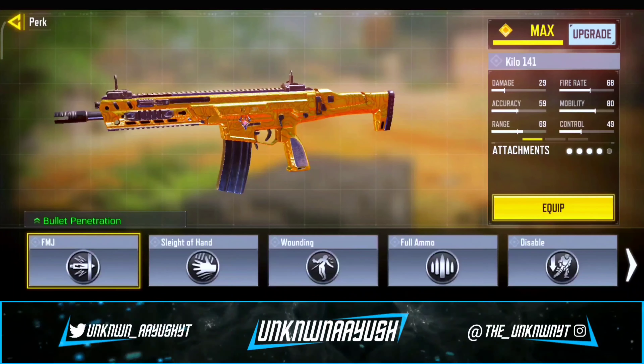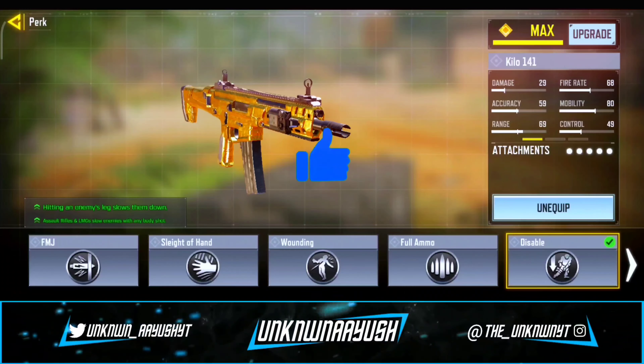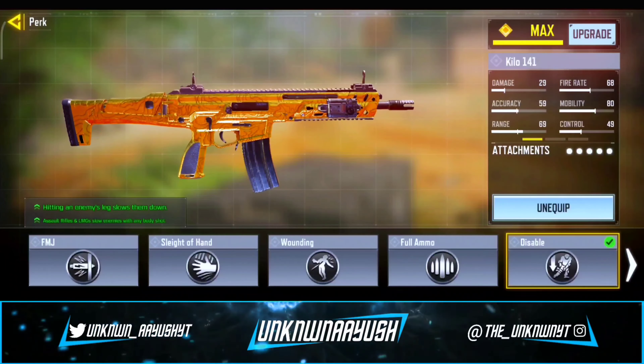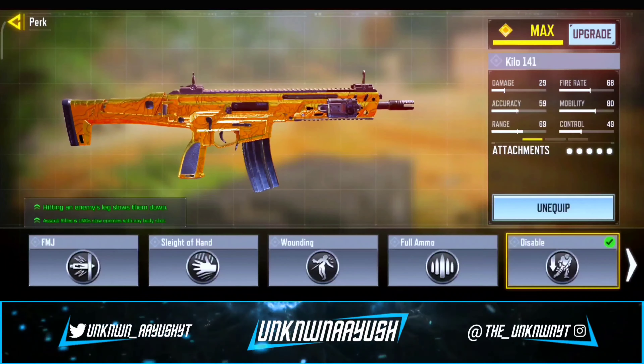For the fourth attachment we use Extended Mag. And last but not least, we use the Disable perk — damaging enemies' legs reduces their movement speed for a short time.